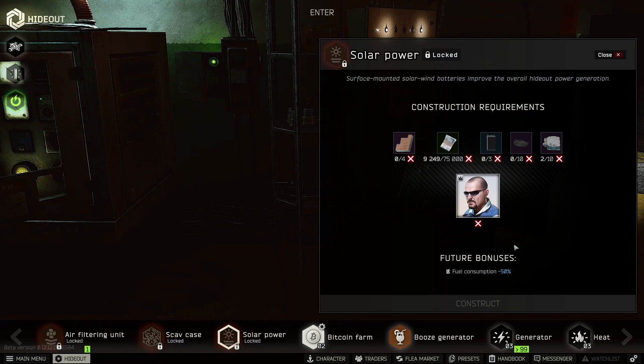For those people who did have solar power unlocked and installed, you should now be saving 50% on your fuel costs, and it's finally going to make that bitcoin farm really profitable for you.